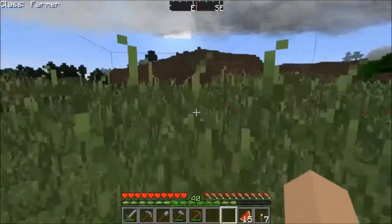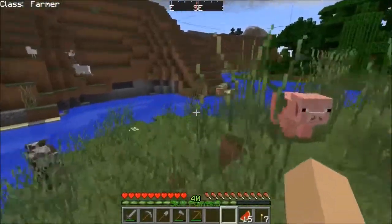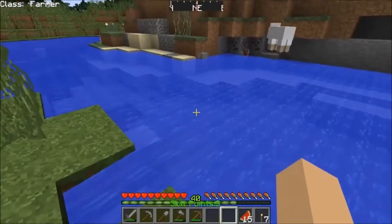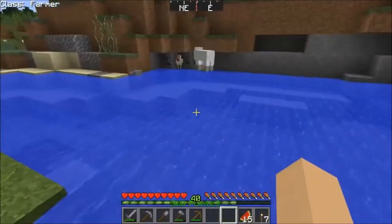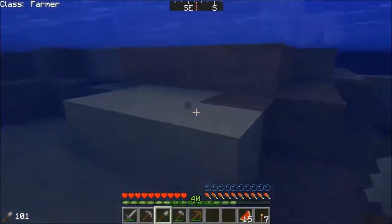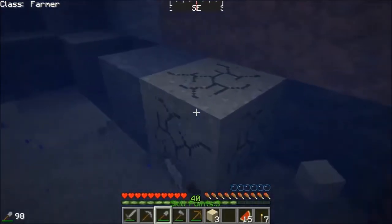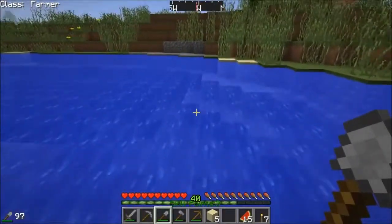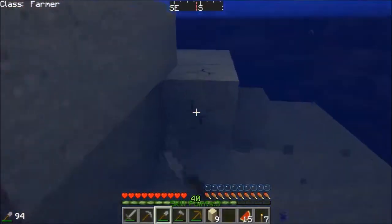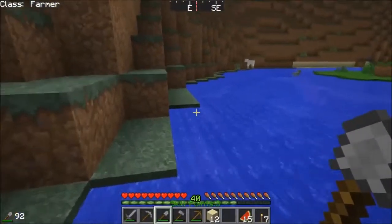Oh, now I have some feathers — a couple feathers. I need more than that. I want a shovel, that's what I'm after. It's a good spot over here. I can get some more calamari, maybe. And we have carrots, so we can get a pig farm going as well, which is not a bad thing.